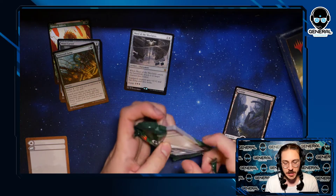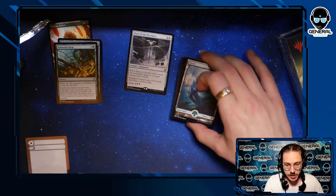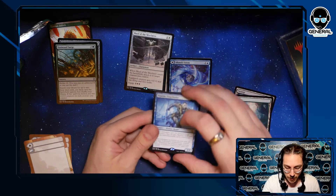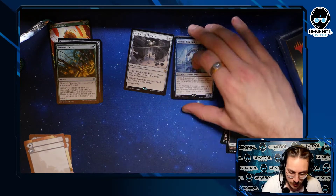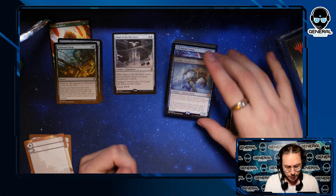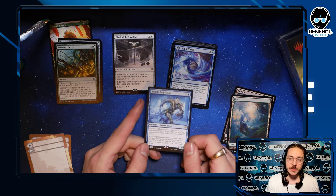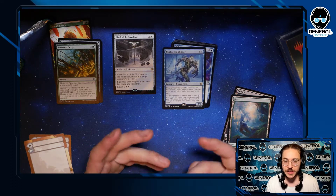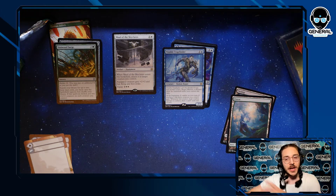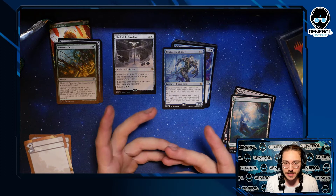We're going to go a bit faster here — we don't have all the time in the world. You've got your checklist card, your full-art land which are always gorgeous. Nimble Trapfinder can't be blocked if you have another cleric, rogue, warrior, or wizard enter the battlefield under your control this turn. We're kind of focusing on this dungeon-and-dragons style thing which is going to come in in one of the later sets.